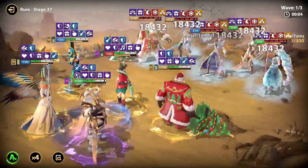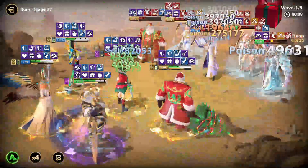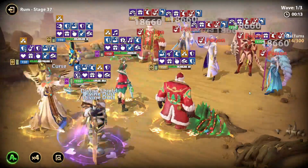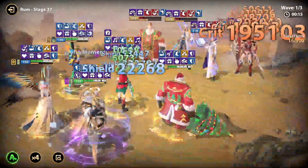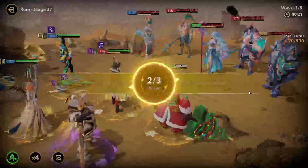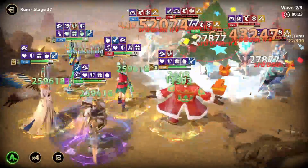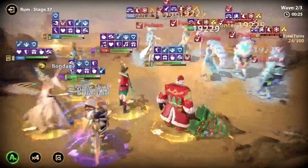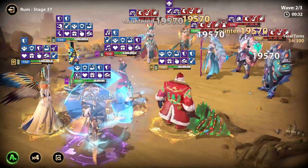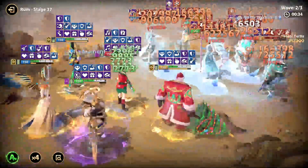First wave should be pretty much easy. They're just gonna take a lot of damage from the Jingle Bell E3. They're frozen again, and Nita's gonna finish them off. I think I might need to turn off something in Smart Casting, just so Nita doesn't waste another ultimate.